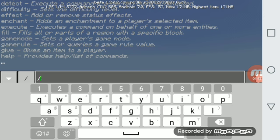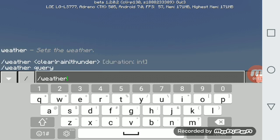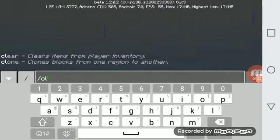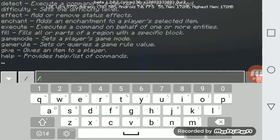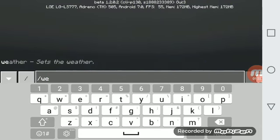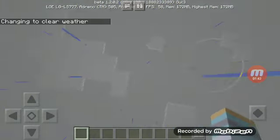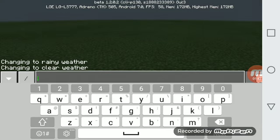For example, if you want to set the weather, you slash weather clear, marine, or rain. And if you want to stop raining, you put slash weather clear.